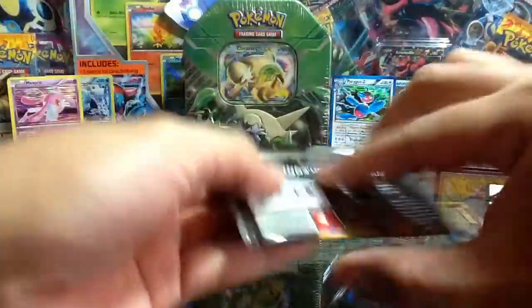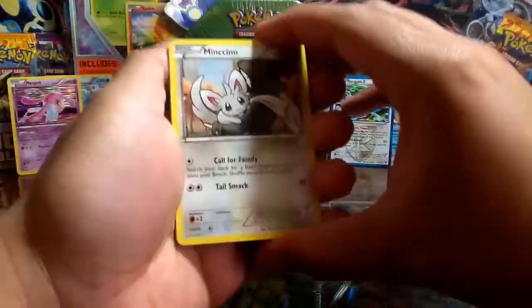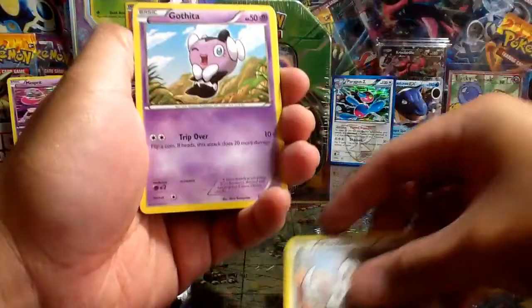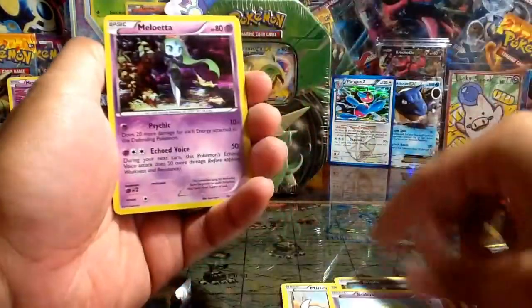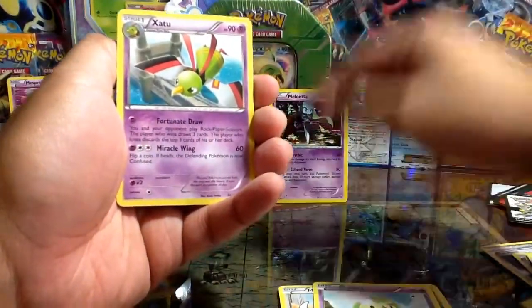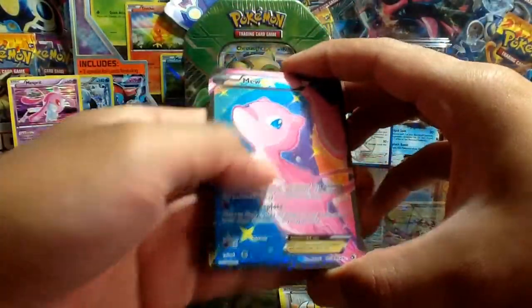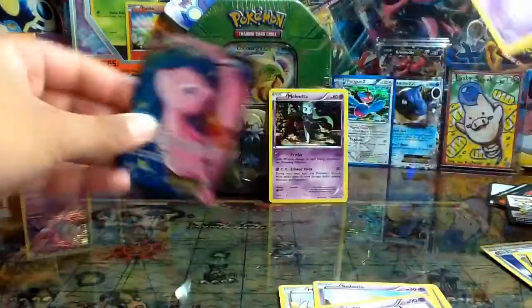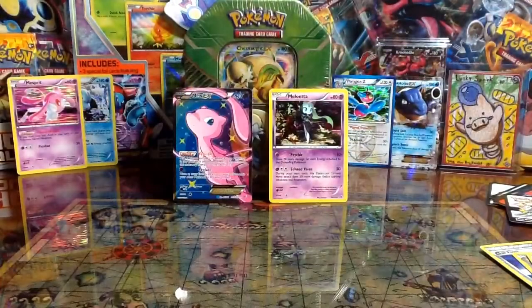Legendary Treasures with the Mewtwo up front — always fun to open. We have: Minccino, Gothita, Gible, Solosis, Meloetta Holo. Oh, it's not actually a Radiant Collection — I thought it was. Xatu, Mew EX — check that out — Radiant Collection card RC24 from RC25. And then Double Colorless Energy and Carnivine. Nice.